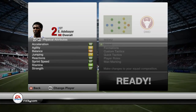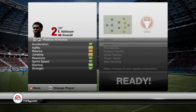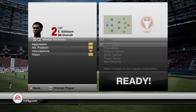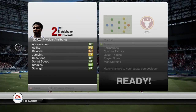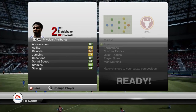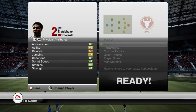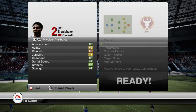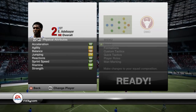Next is acceleration 82, sprint speed 87 — bloody hell! Reactions 83, stamina 94, strength 87 — that's quality. Jumping is 71, okay, not the best I must admit. Agility of 66. So some good stats and very good stats — obviously with the 99s — and some quite bad stats. Jumping at 71 could really be better, I must admit.